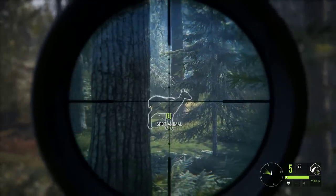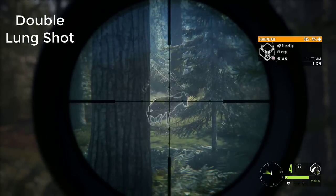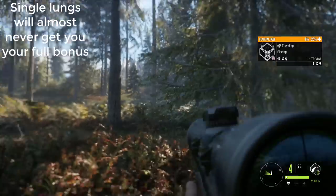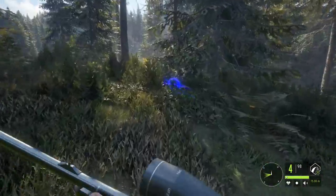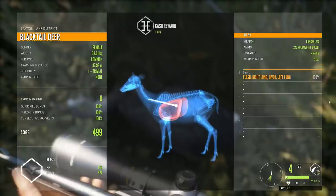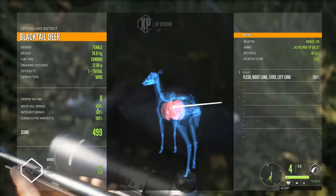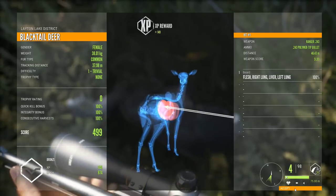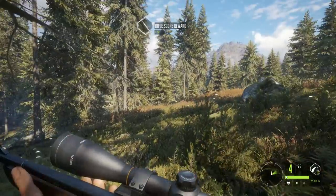Lastly, I want to talk about the double lung. This can be a risky shot to take, as in a lot of cases the double lung will not drop the animal right away and you can suffer in your quick kill bonus. The double lung does work in a number of scenarios, and here we do have our full bonuses up — but that is not always the case. The bigger animals will often run it off and you will lose the quick kill bonus. This is my least favorite method to use in this game.